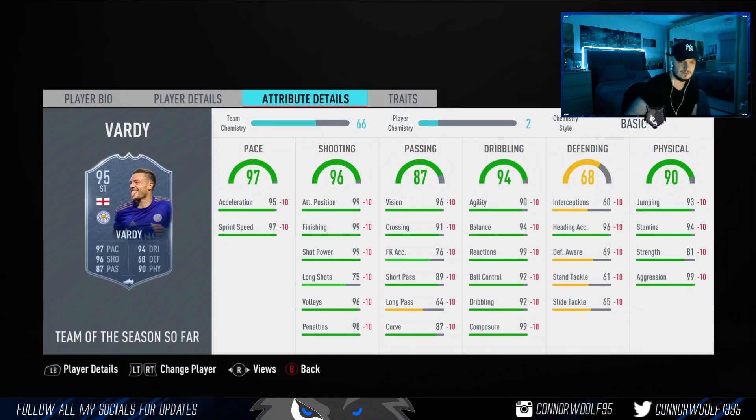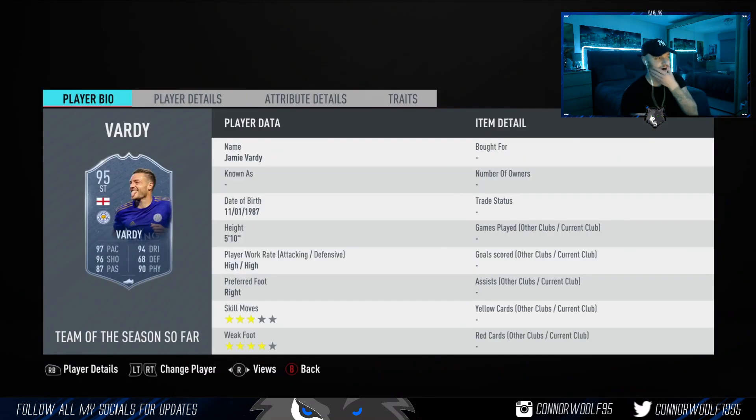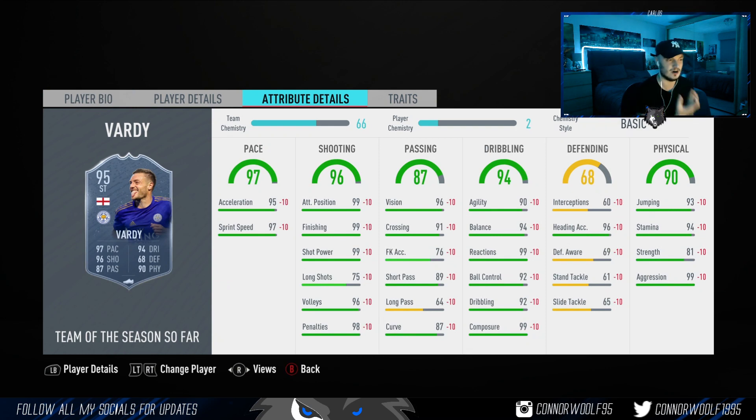Vardy — interesting one. Coming in at a million coins. I wouldn't pay that because of the three star skill moves. This card is going to be very one-dimensional — four star weak foot is good, so the weak foot's not bad. He will feel electric, but the three star skill moves means you have to do a ball roll to get the ball back onto his right foot to score. I'd probably pay about 500K tops. But if you're a Leicester fan, a Vardy fan, or someone that doesn't use skill moves, he'll be a top tier striker for you.